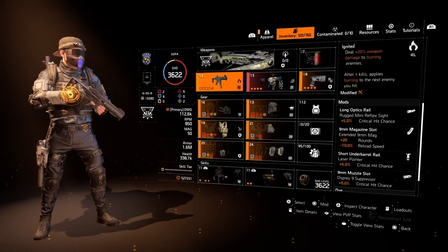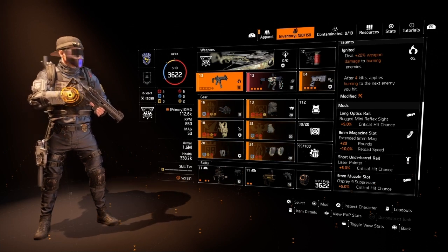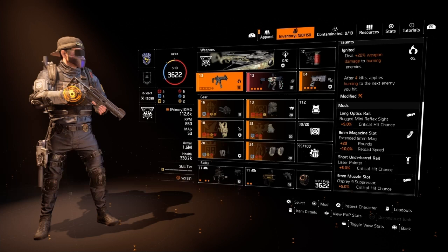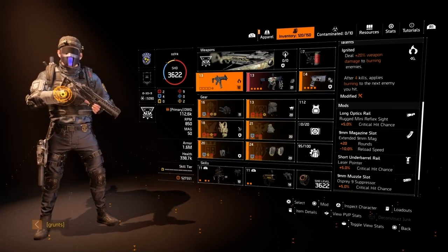Our talent is Ignited: deal 20% weapon damage to burning enemies, and after four kills it applies burning to the next enemy you hit. For mods we've got crit chance, plus 20 rounds, and crit chance.